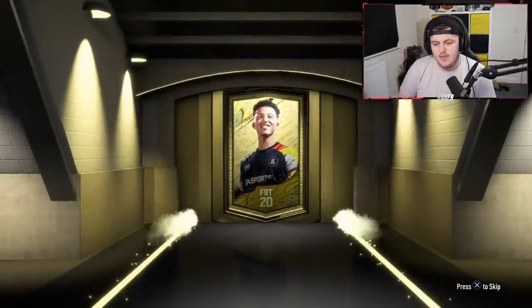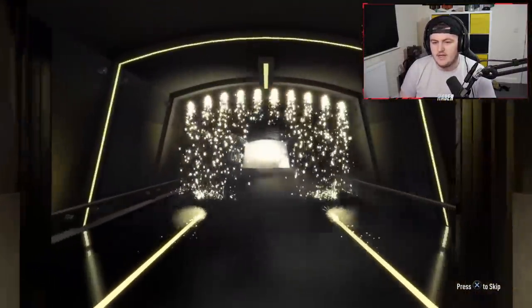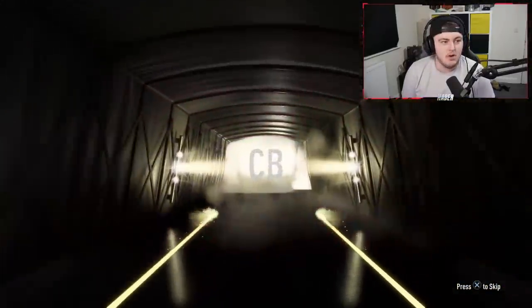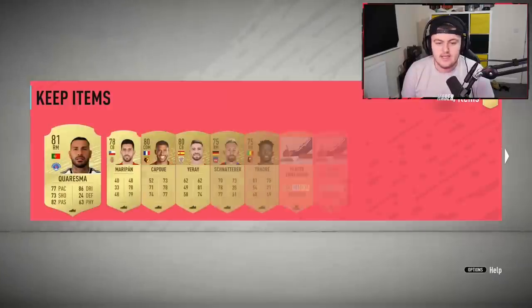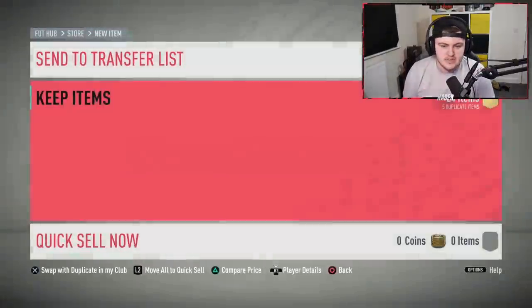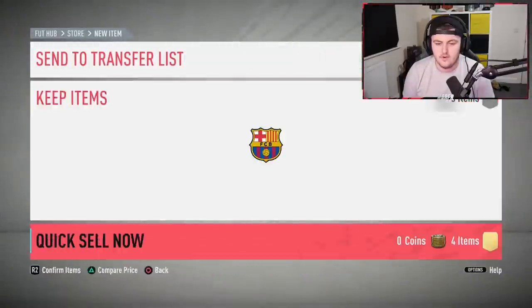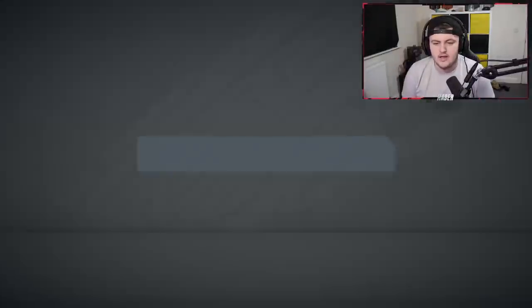I don't know what the flare looks like for a record breaker, but on the off chance we do pack that record breaker, I think we'd know straight away what the flare looked like - it'd probably be red. I'm guessing red or blue. So I guess we keep our eyes peeled for that. Any boards and stuff are always great. With headliners coming out tomorrow, we're going to get hopefully some SBCs completed, so all the boards are always nice. Any walkouts are great too.